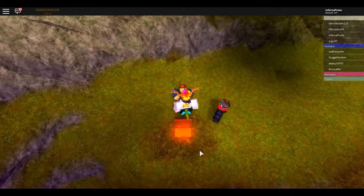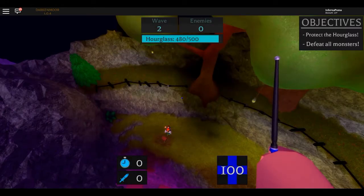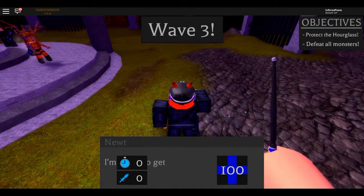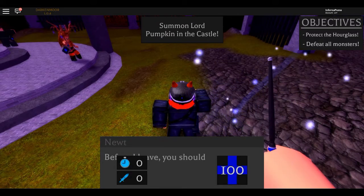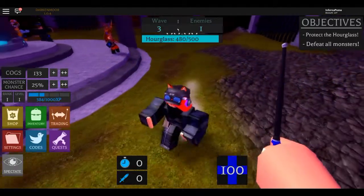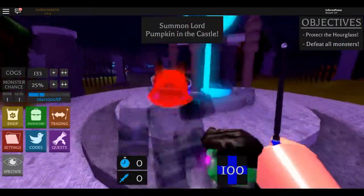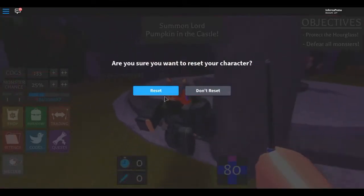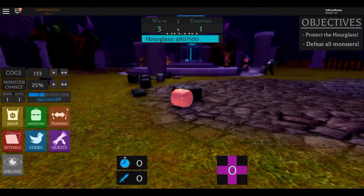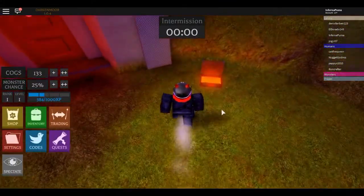But you're not going to see this cutscene because the game teleported me back into the horde mode, because a new wave was starting. But if this happens to you, just reset yourself. So what you want to do is just reset and then go back to the spawn area.